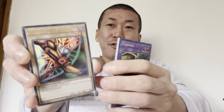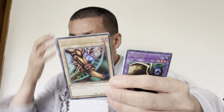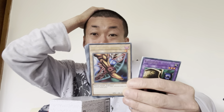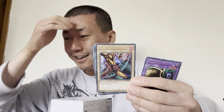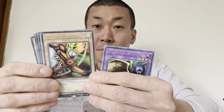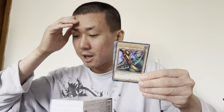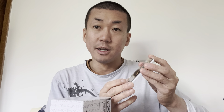Opening Dark Crisis - got Maju Garzett, Starcharged Defender. We got the Wicked Breaking Flamberge - Baou. Dark Tanks in the Way is quite good as well. That's crazy I pulled Levia-Dragon Daedalus. You never know with these old packs what you're going to get when you open them - it's so good to reopen childhood sets. Call of the Haunted as well - can't believe Call of the Haunted was banned years ago because of how broken it was. Thousand Eyes Idol. And the rare - what the heck? Legendary Fisherman! Two ultra rares in that second box, are you kidding me?!